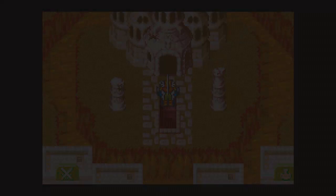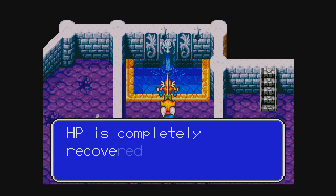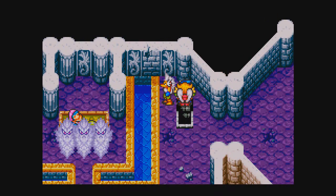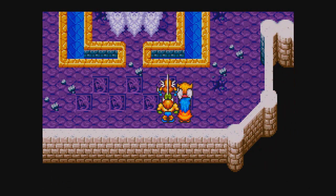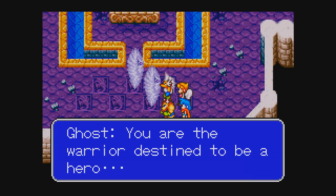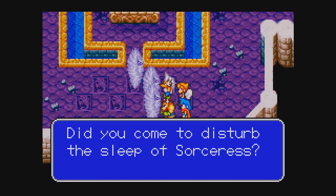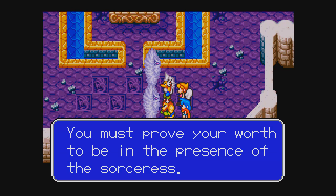Another staircase. There's a healing spring, which is always useful. So I guess now I want to go upstairs and talk to the wisps here. I sense a boss battle coming. You are the warrior destined to be a hero. Did you come to disturb the sleep of the sorceress? You must prove your worth to be in the presence of a sorceress.